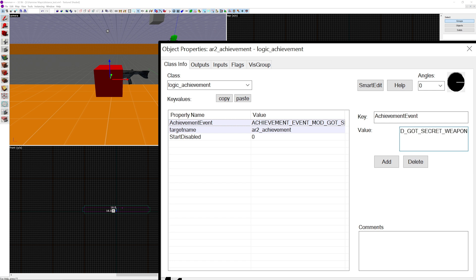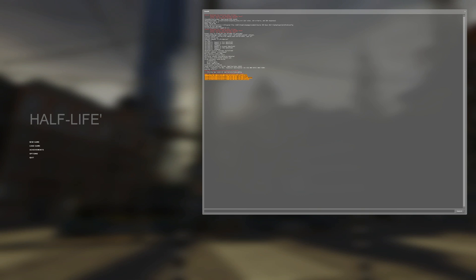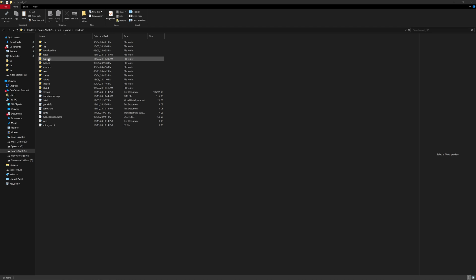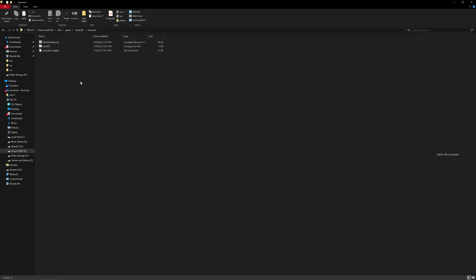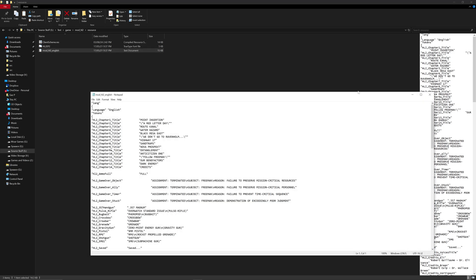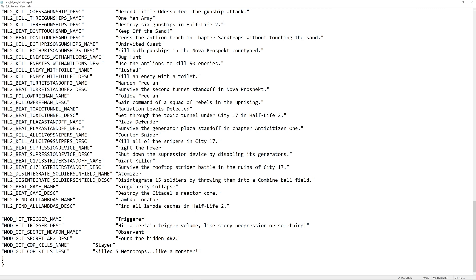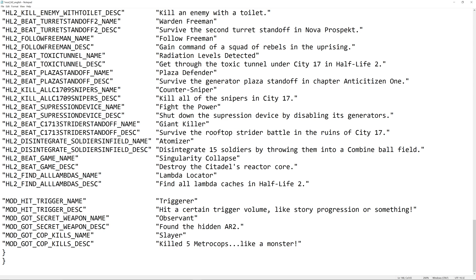Even after adding achievements to your mod, they won't show up in the achievements menu yet. Go to your mod's resource folder — specifically the game/mod/hl2/resource folder — and open the existing mod_english.txt file. At the bottom, add localization entries such as "mod_hit_trigger_NAME" with the achievement's display name, and "mod_hit_trigger_DESC" with a description for each of your achievements.